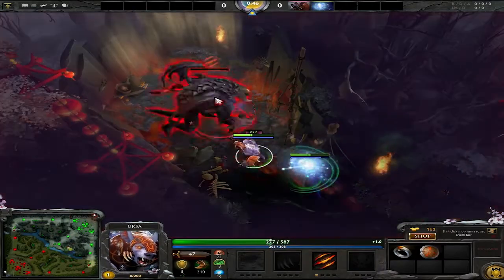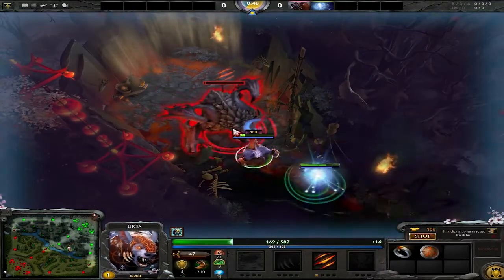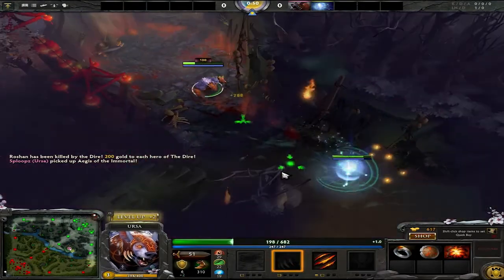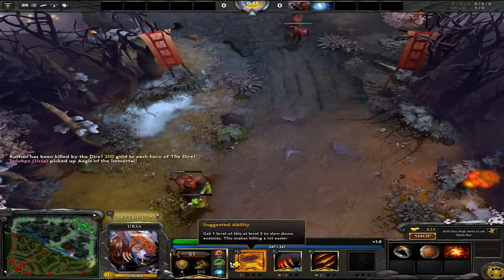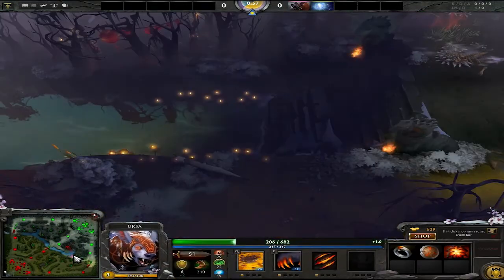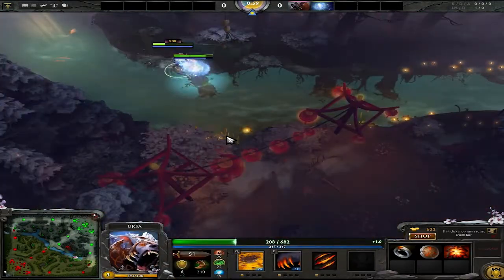If you do this successfully you should get about three levels on both of you, and an Aegis — four levels pretty much. And if IO leaves, Ursa gets five, so it's even better. Then all you have to do is just walk into lane and finish the game — hopefully win.